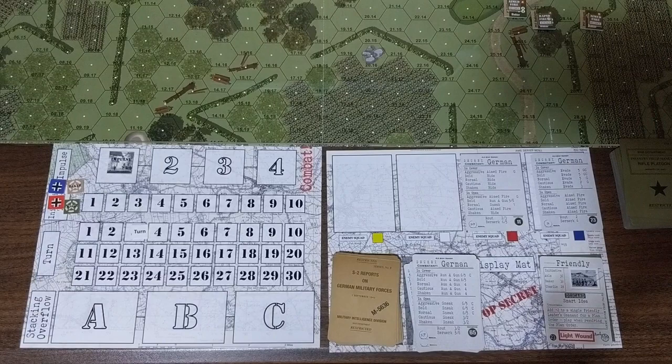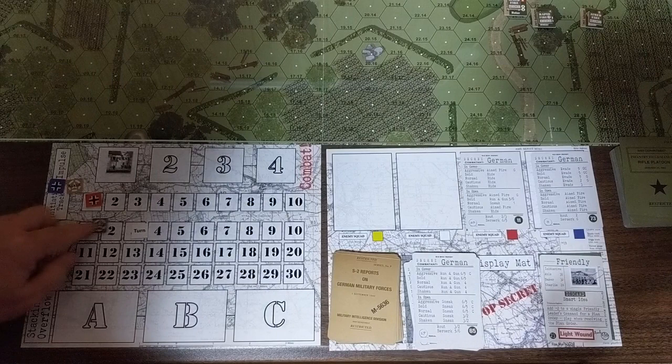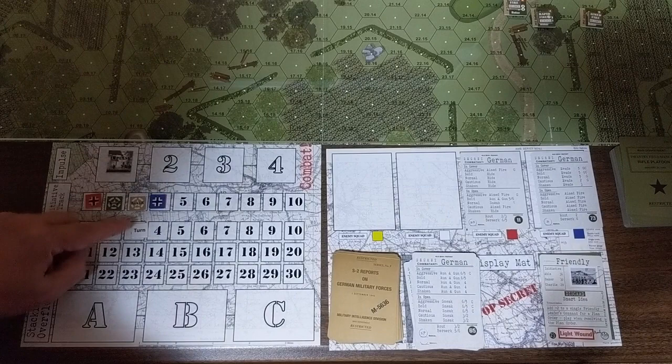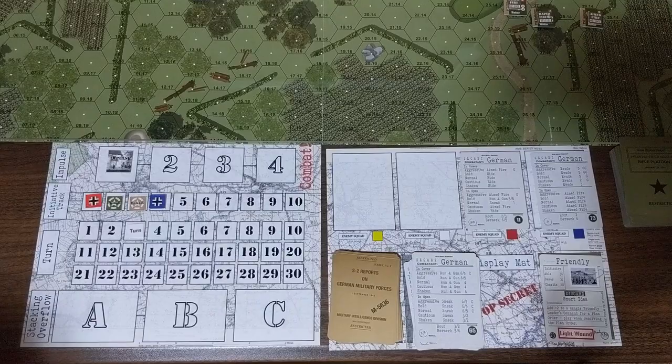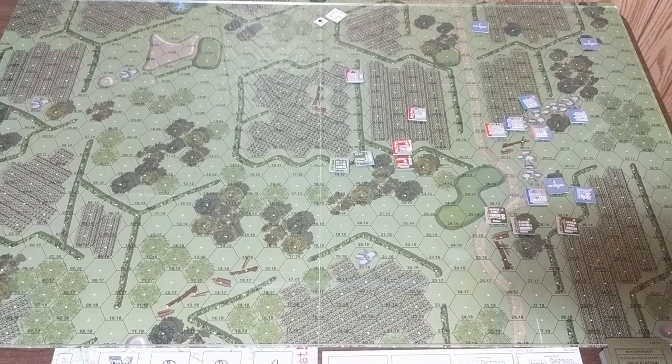The orders phase is complete. We reset the initiative track. Red team goes first with 11, followed by Charlie team at 28, then Baker team at 30, and finally Blue team at 73. That's the order for all four impulses of Turn 3.